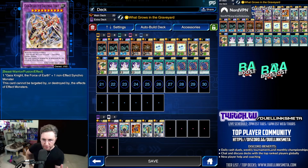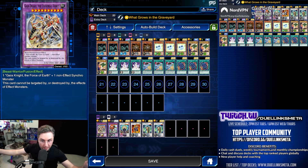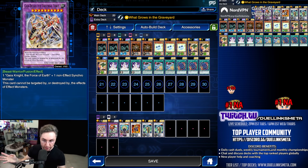Gaia Drake the Universal Force. What this card does is it cannot be targeted nor destroyed by monster effects. Notice — nothing to do with spells or traps, so spells and traps will fully affect this card. So you can't go all in on this card, otherwise you're going to lose to back row.